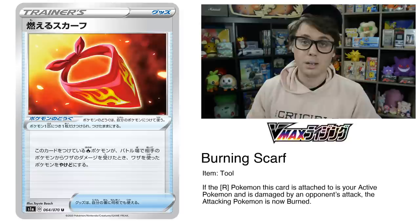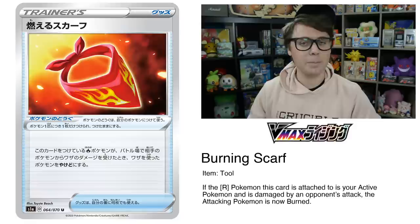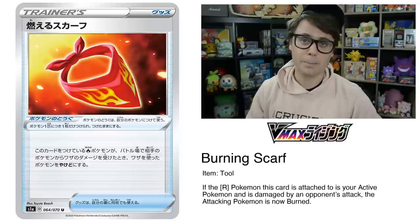Burning Scarf is a new Pokemon tool for fire-type Pokemon that automatically inflicts burn if the Pokemon it's attached to is damaged by an opponent's attack in the active position. Cards like this have seen play — Dragon Talon and Rocky Helmet saw some select play. This card is no Spell Tag, but it's pretty decent, dealing a guaranteed 20 damage back and potentially more if burn sticks around. It could see play in some fire-type decks.